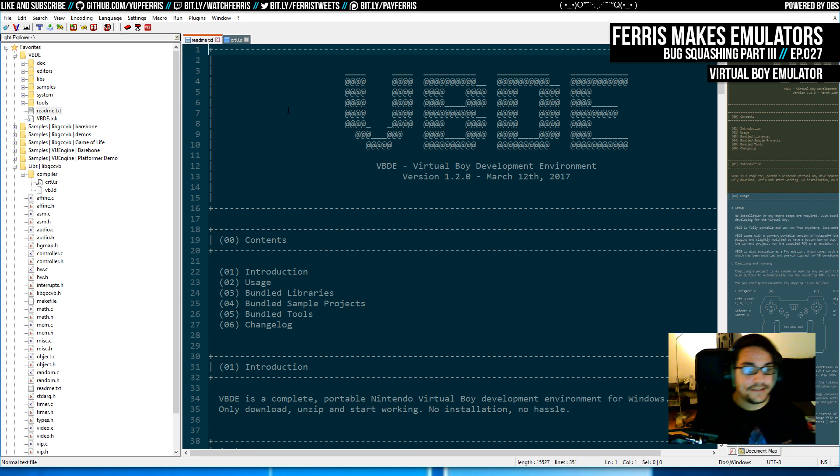Someone asks about a serial port on the hardware to dump info. Unfortunately no - as far as I know, the flash cart has a USB port only for flashing ROMs, not sending data back. So for hardware tests, the plan is: set up a test that checks some condition, store results in variables, then set up the graphics library and print results to the screen.